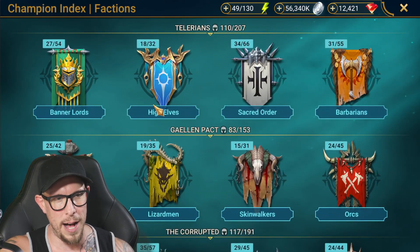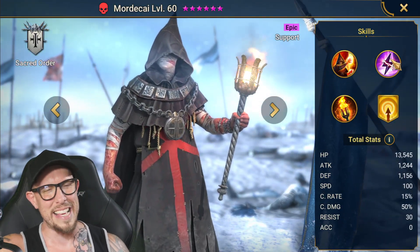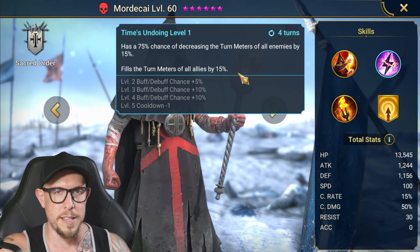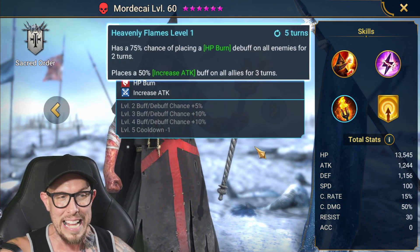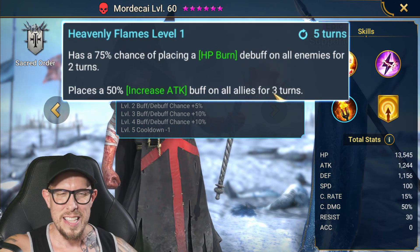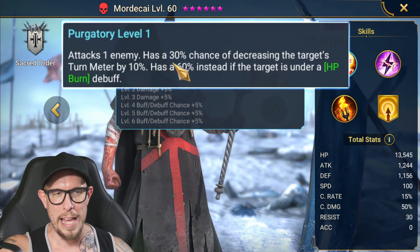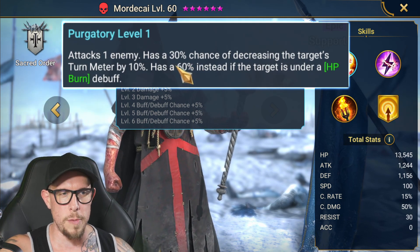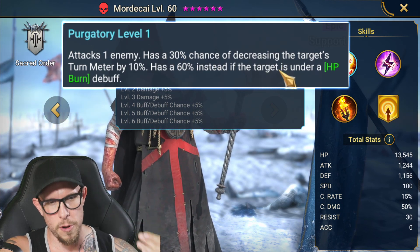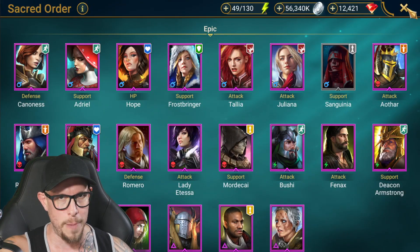We've got to start by talking about Mordecai — a recent addition to the game. He is insane. He has decreasing turn meter and fills the turn meter of allies, which is helpful. The spider is susceptible to turn meter loss, and he has HP burn on all enemies for two turns plus increased attack on all allies. On his A1, he has a 45% chance of decreasing the target's turn meter by 10% — bumped up to 75% if they're under HP burn. Mordecai is just like an absolute cheat code when it comes to HP burns on spider 25.